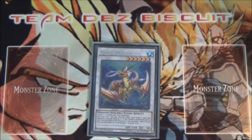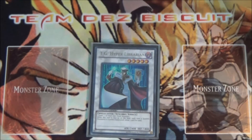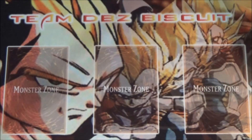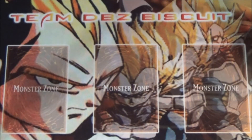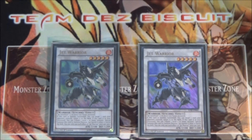I'm running one Coral Dragon — get that draw when it's destroyed and pop that back row. I run one TG Hyper Librarian — Hyper Librarian is just very good; once you get him on the field and start synchro summoning, you start drawing for days. I'm running two Blackwing Assault — he helps to clear the field and get that extra link zone open; send him to the graveyard, special summon him back as a tuner, and keep going with your plays.